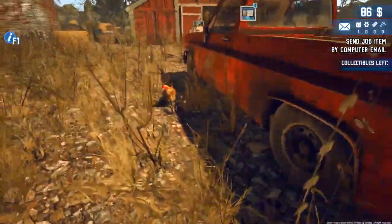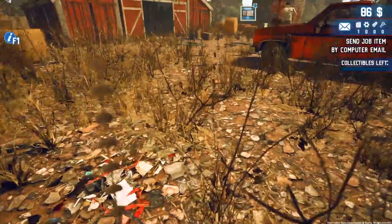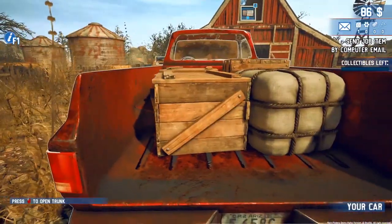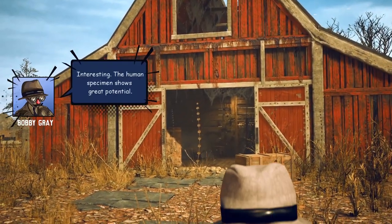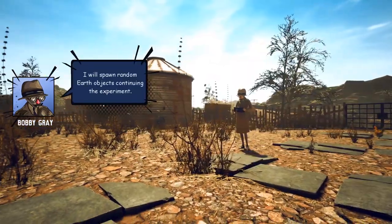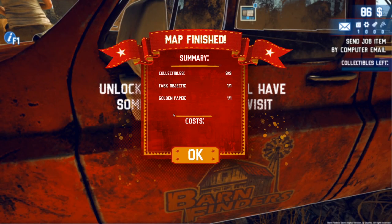Give me that chicken — I can grab the chicken! Oh, I threw the chicken. Send job item, buy computer mail. You ready to go, Billy? What is this thing? 'I will spawn random earth objects — continuing the experiment. Can barn finders be the one to save us?' What is going on in this game? Unlocked barns will now have some items when you visit them again. Nine out of nine, one out of one — we'll take it. Hopefully that gives us a good amount of money.